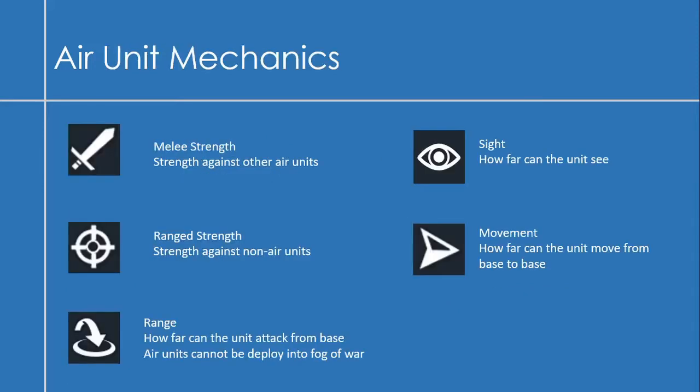Air units function differently from land units. Melee strength is used for fighting other air units. Range strength is used against non-air units — so if a fighter attacks a horseman on the ground, it uses range strength. Range is how far the unit can attack from its base. Air units cannot deploy into the fog of war, so if you can't see something, you can't send aircraft there. Sight is how far the unit can see, and movement is how far the unit can move from base to base.